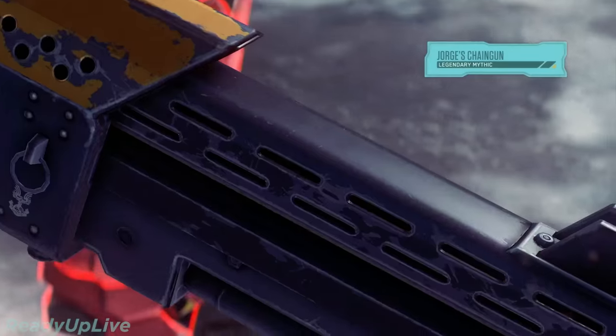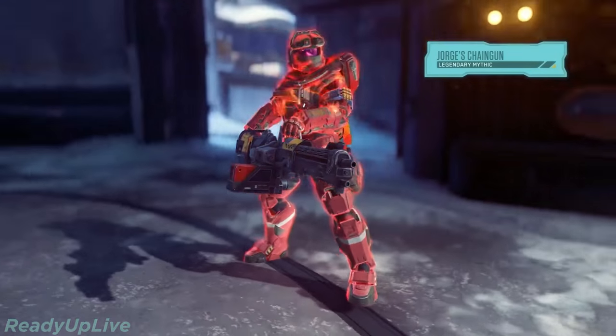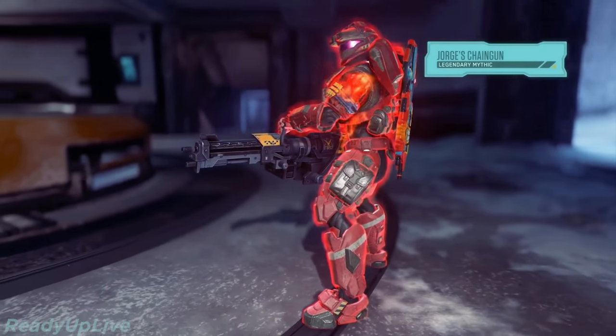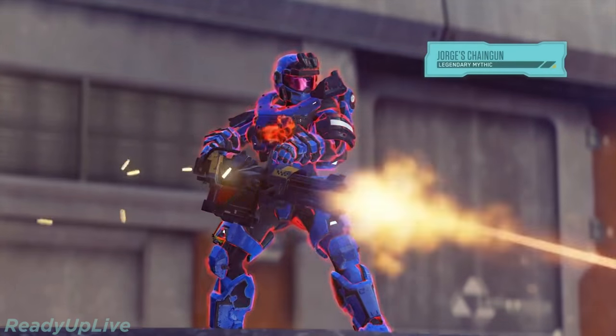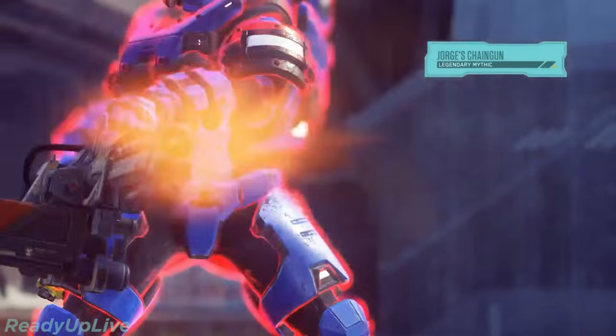First things first, let's take a look at George's Chaingun. This thing is sweet. It's a legendary mythic. It's got high capacity and high explosive ammo. It's going to boost your movement speed and your damage resistance. And of course, you cannot perform Spartan abilities while using this weapon because you're already pretty powerful.